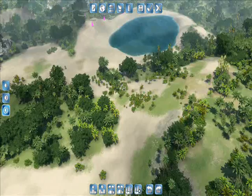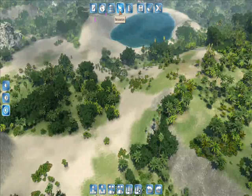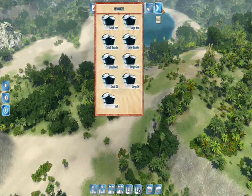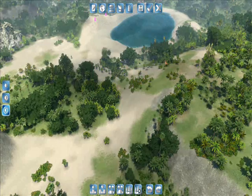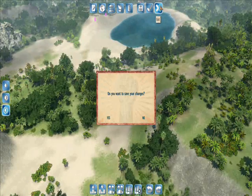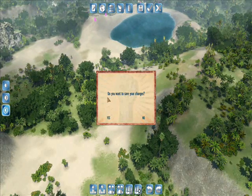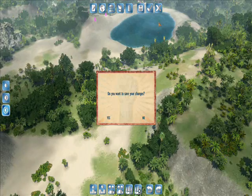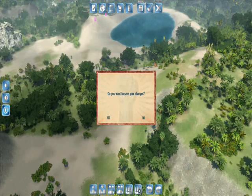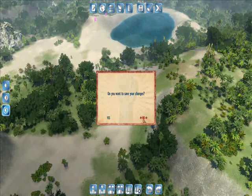One important tip: don't make the same mistake I made about ten times. When you're in the resources menu and want to exit it, do NOT click the little X — just right-click off the screen. If you click that X, it's going to exit the entire map editor immediately. All it asks is whether you want to save, so if you hit No, you'll have lost everything. Just right-click to close any menu.